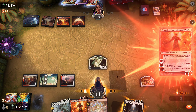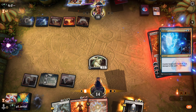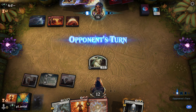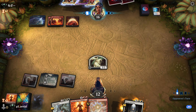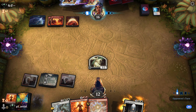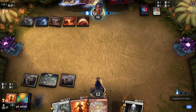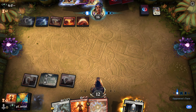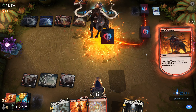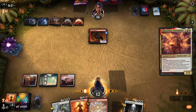Our backup win condition is Virtue of Loyalty to make our creatures big. They're going to Faithless Looting - this could be some sort of Phoenix deck. We draw our land. They have a second Ionize but we have a second Chandra so it's okay. We're down to 12 but slowly closing the gap. They Electrolyze - it seems like they're digging for something at instant speed. Ox of Agonis comes back.